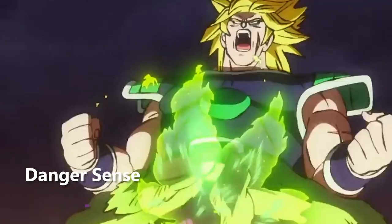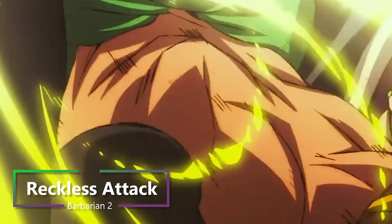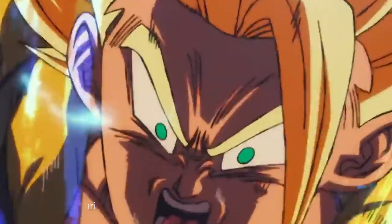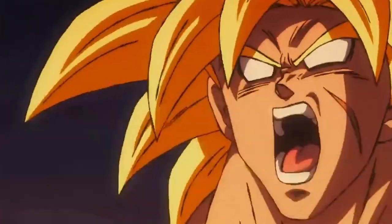At second level of Barbarian, you get Danger Sense, so you have advantage on Dexterity saving throws against effects that you can see. Additionally, at second level of Barbarian, you get Reckless Attack. And that seems pretty fitting for Broly, because it seems like he's always attacking recklessly, giving you advantage on all of your attacks for the turn, but it also gives your enemies advantage against you.